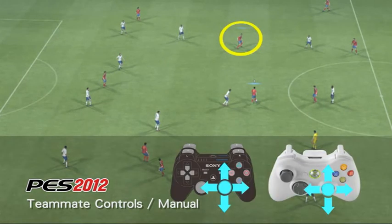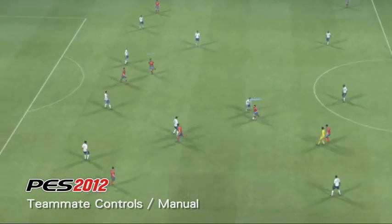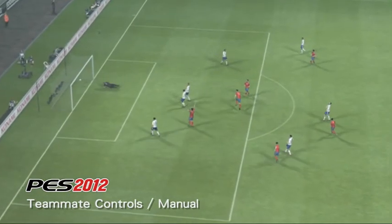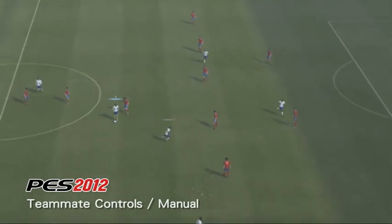As we can see here, the system gives you total freedom to control one player and find space with another. Like the Teammate Assisted system, this method can also be used to link together multiple runs.